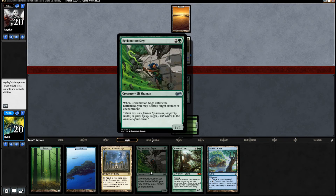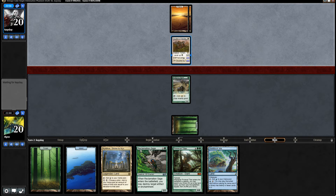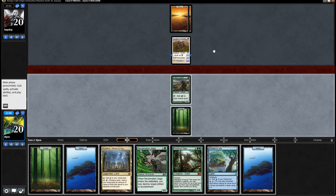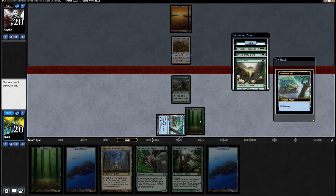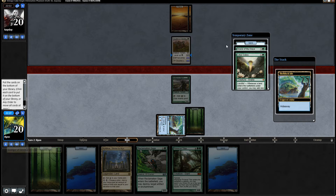I'm probably not going to have a lot of targets for Reclamation Sage here, unfortunately. Although the opponent might not have another land. They do. They're not leveling up Student of Warfare. I'm very confused. I have no idea what this could mean. I think I just play the Shelldock Isle for now. I don't need to use Reclamation Sage when I don't have anything here.